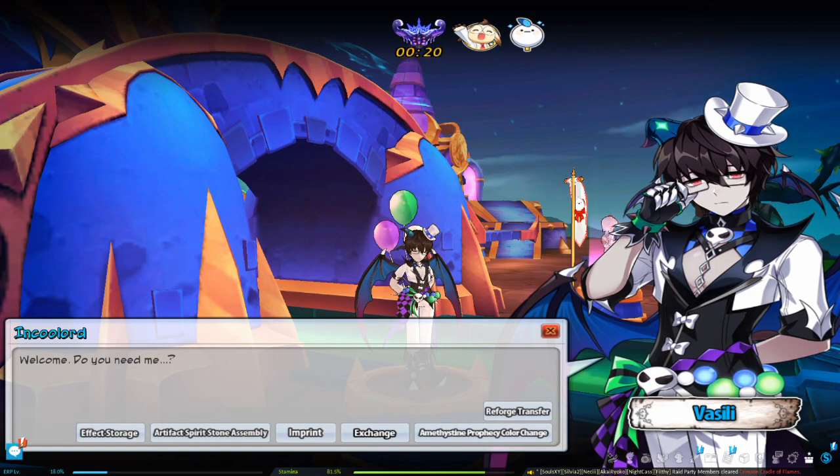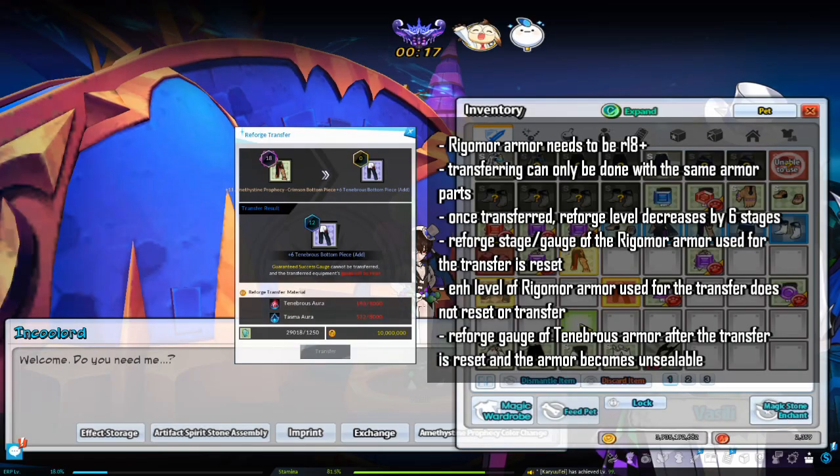Go to Vasili in Magmelia Village to reforge transfer. Rigormoor armor needs to be reforged stage 18 or higher, and transferring can only be done with the same armor parts. Once transferred, the reforge level decreases by 6 stages, and the reforged stage and reforge gauge of the Rigormoor armor used for the transfer is reset. Enhancement level of Rigormoor armor used for the transfer does not reset or transfer. The reforged gauge of Tenebrous armor after the transfer is reset and the armor becomes unsealable.